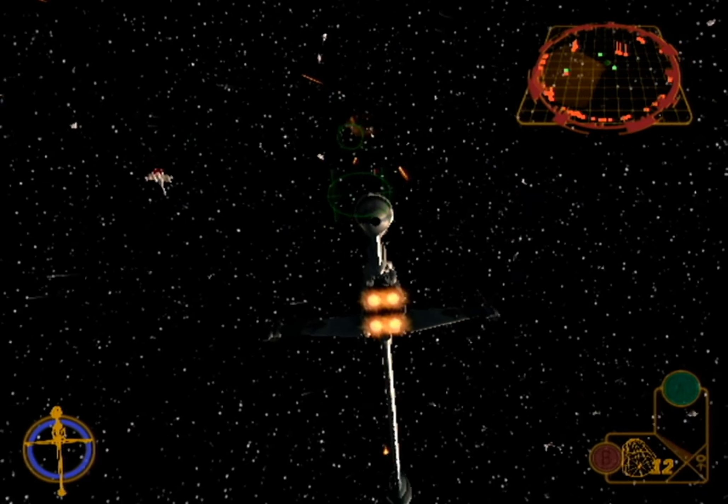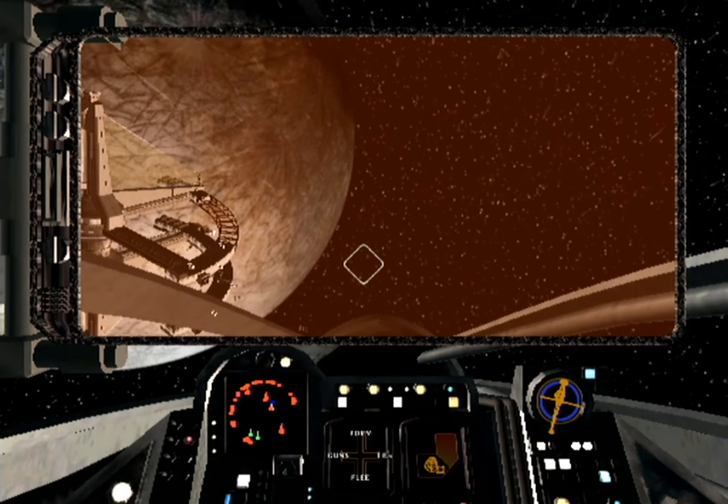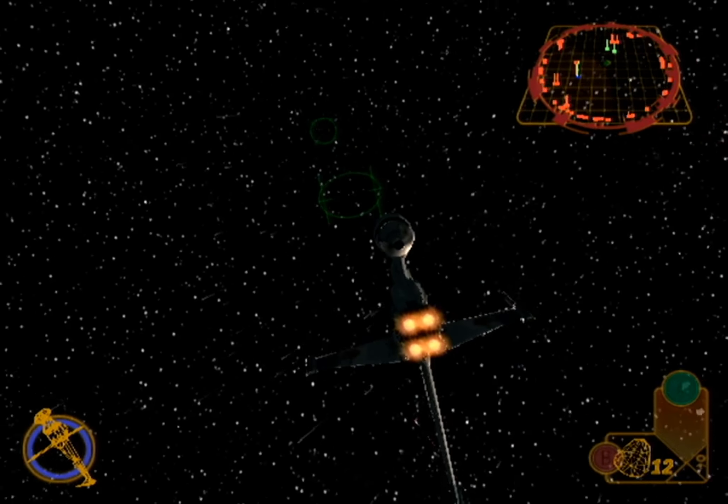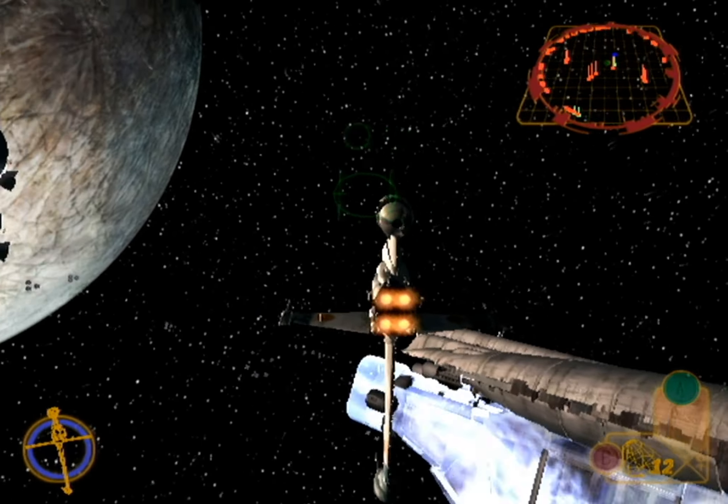Rogue Leader, this is Rescue One. We're under attack — we need your help. Take out those TIEs for me. Copy that, Rogue Leader. Going after the TIEs.